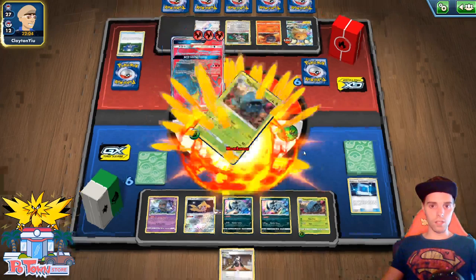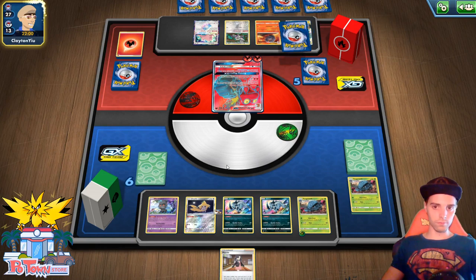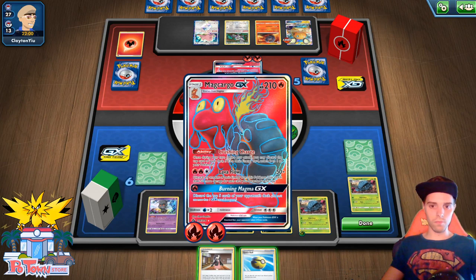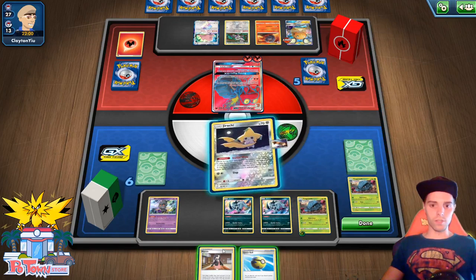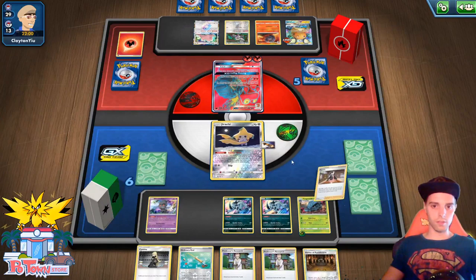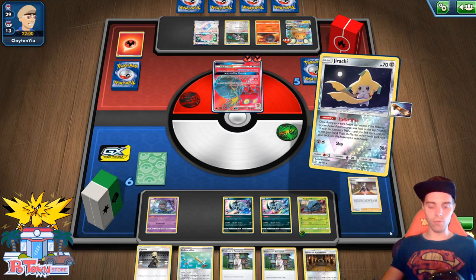Lava Flow — he still needs to discard an energy. He gets a Prize card — takes the first Prize card. It's fine, we are a one-prize deck — we know what to do. We can actually make sure this guy cannot use Lava Flow. I think I'm going to just Marnie. Probably will need another Tangela. Here is the Shrine. Shrine of Punishment will pop up. We have a Research — already have one in hand, so I'm not going to take that one.